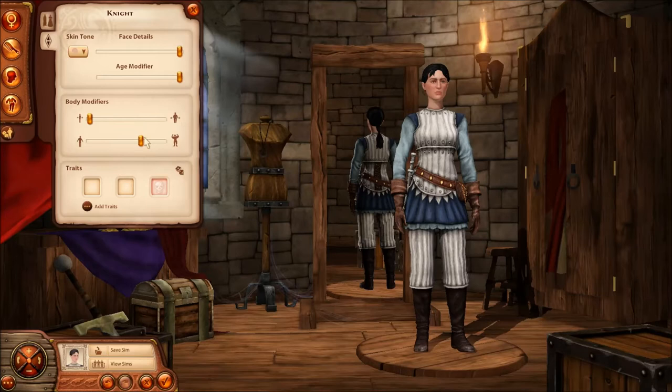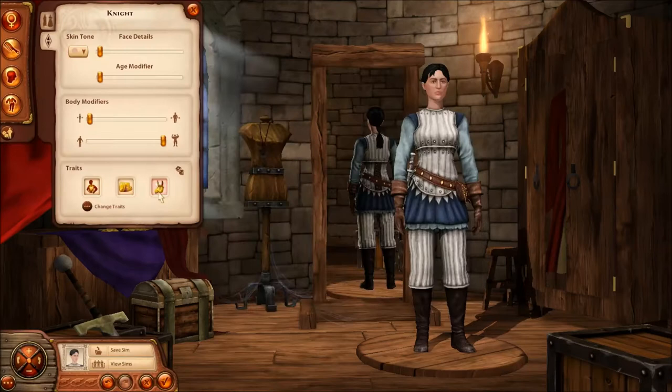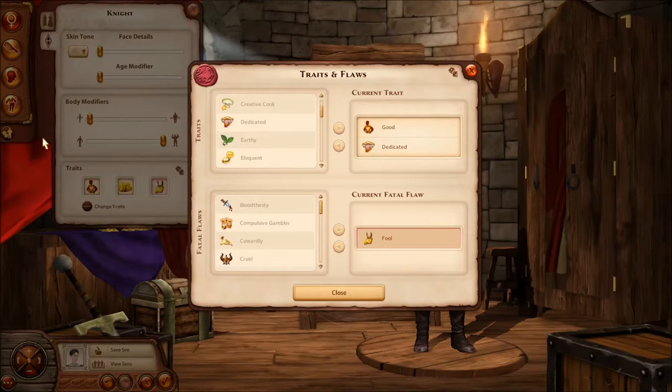Let's try to make her look as much like Lydia as she can. Lydia's pretty buff. There we go, that's like Lydia. Face details — does she want blush? No. Age modifier — she's quite young, so we'll leave it like that. Random traits I guess. Well, she's quite good. Is it like a loyal one? Because that's definitely what Lydia is. And Lydia is a fool, so we'll leave that. Dedicated — there we go. Good and dedicated, that's Lydia.